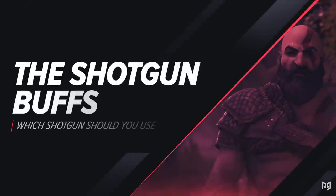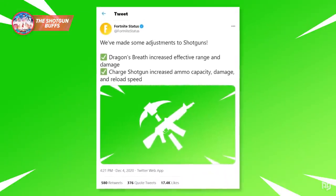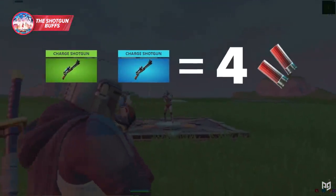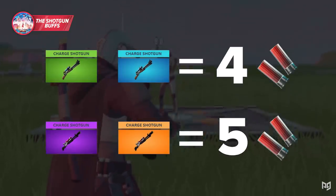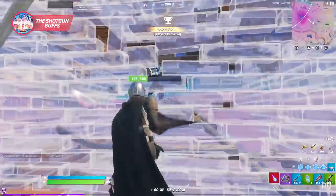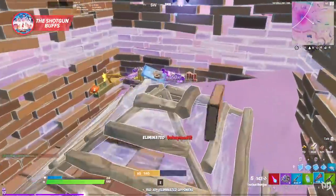Let's first talk about the shotgun buffs. These just went live on Friday, and according to Epic, all rarities of the Charge shotgun now deal more damage while also having one extra ammo capacity. The green and blue rarities now carry four shots, and the purple and gold ones carry five. Not only that, but they also made it so that they reload just barely faster — not as quick as we'd like, but considering that ammo count and reload time were some of the most common complaints with the Charge, this is a very welcome change.